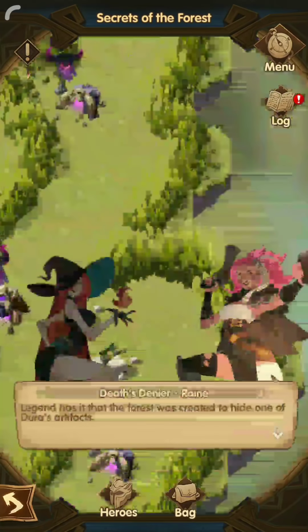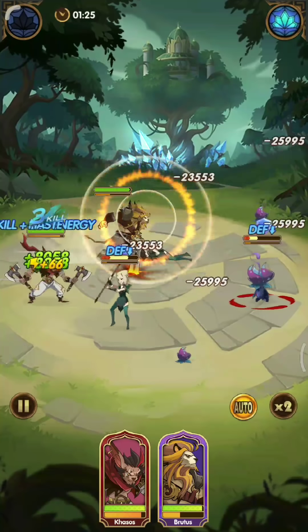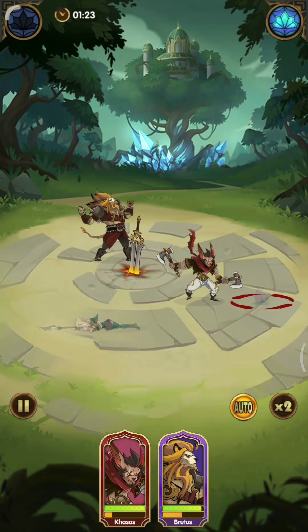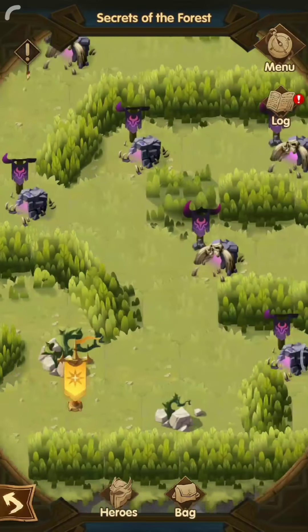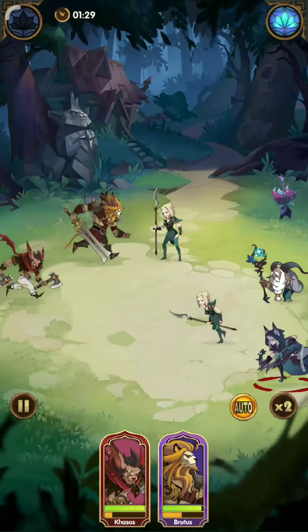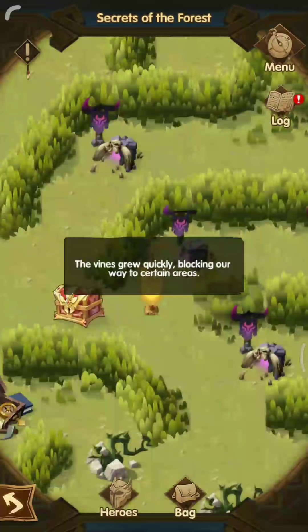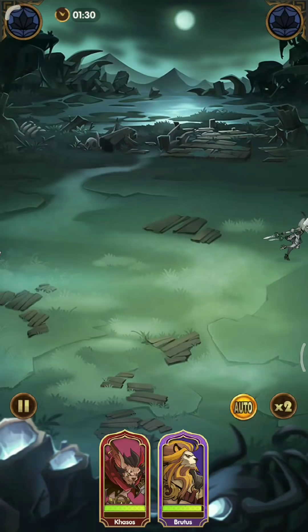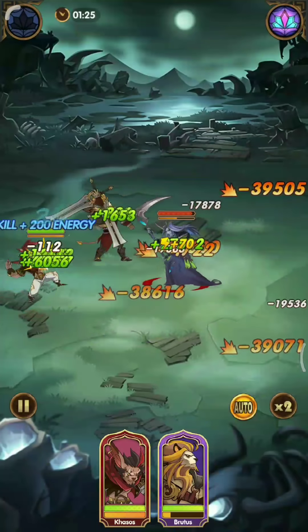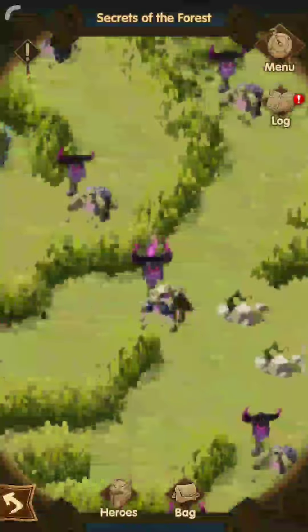Now I will show you the longer path. You might be thinking: why would I take the longer path? This is for players that don't have strong enough teams to fight the boss. This path lets you get more relics to boost your team's stats. You can repeat or restart Secrets of the Forest if you're not getting decent relics, and as long as you get good enough relics, you will be able to finish this stage.